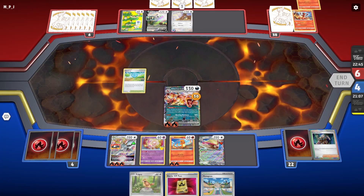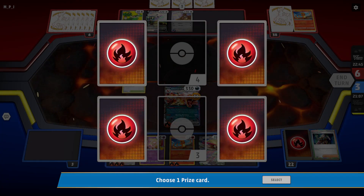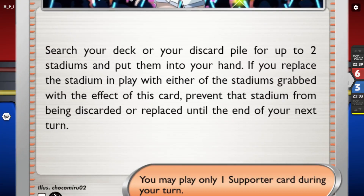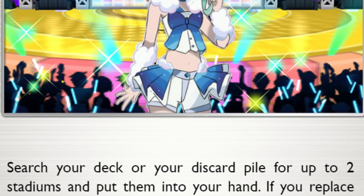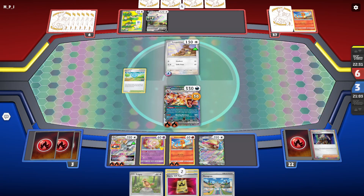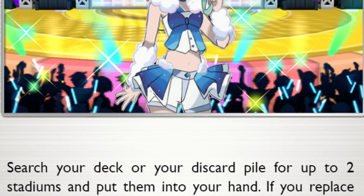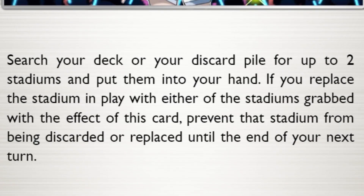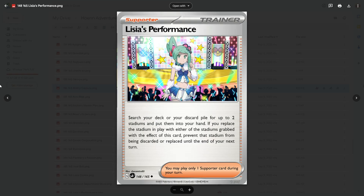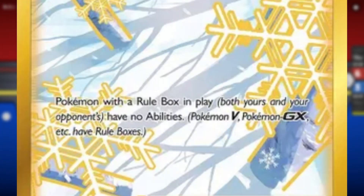One thing you're going to notice throughout this entire video is that I think the initial text of a card isn't good enough and keep adding more to it. One such example is Lysia's Performance. The first part of the card is pretty solid — it allows you to search your deck and discard pile for up to two stadiums and place them into your hand. Seeing as the format doesn't currently have a stadium search or recovery, you'd think that would be a pretty solid card. But I didn't. So I instead gave it an effect where if you place down either stadium, you prevent it from being replaced for a full two turns. And for those of you who don't know, Path to the Peak basically states that you can't play the game.